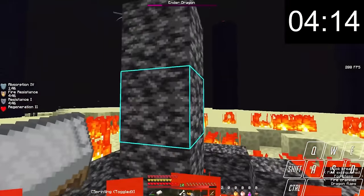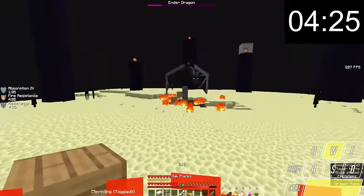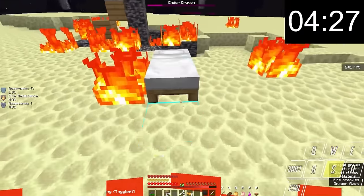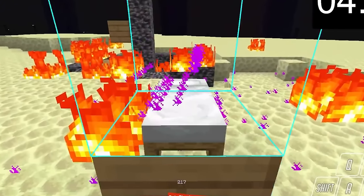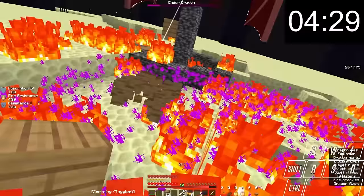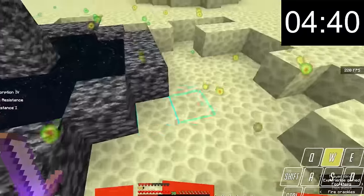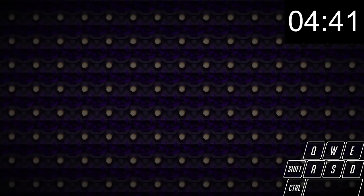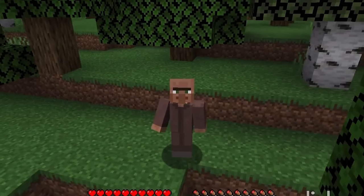After a very sudden cut, the ender dragon's health has decreased substantially. Then the speedrunner puts a bed down directly in front of him. The wooden block acting as a barrier glitches and becomes invisible. But somehow, by some miracle, the speedrunner kills the ender dragon, beating the game in a world record 4 minutes and 41 seconds. My only suggestion is to get a better editor. The best way I can describe this speedrun is amateur.